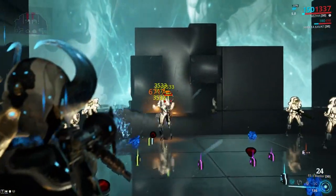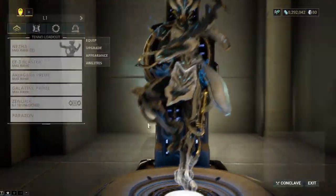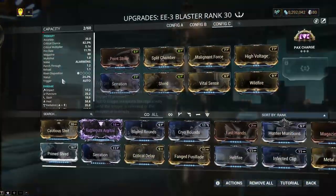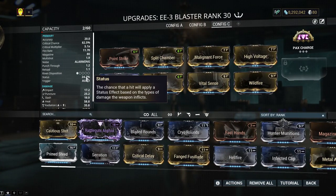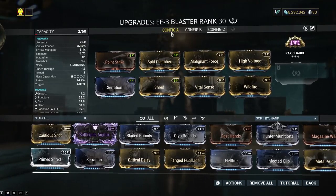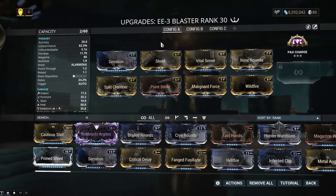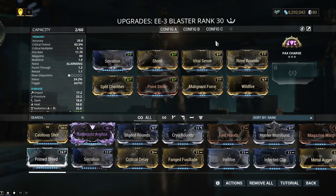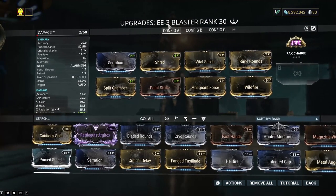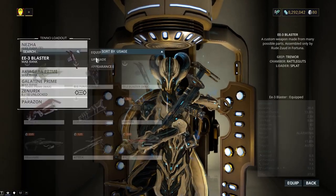This thing has innate slash but doesn't have the highest status chance. 24% status is actually fairly high for a weapon like this. You could go pure status and get decent results. But that's my EE-3 Blaster — it's powerful and it's fun.